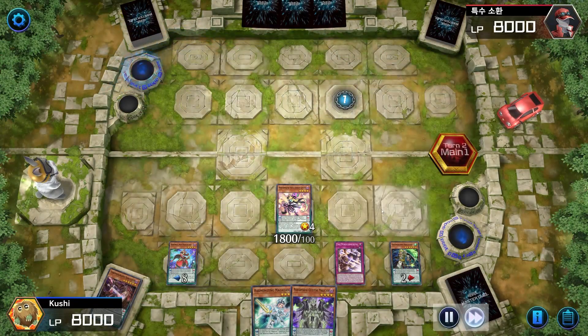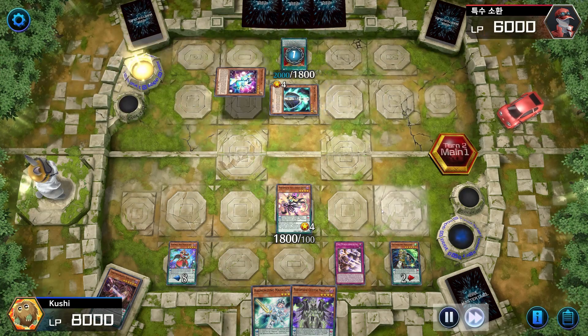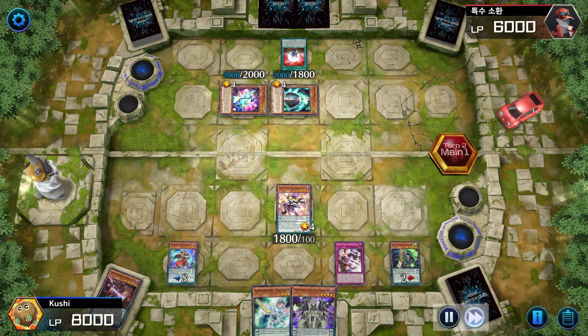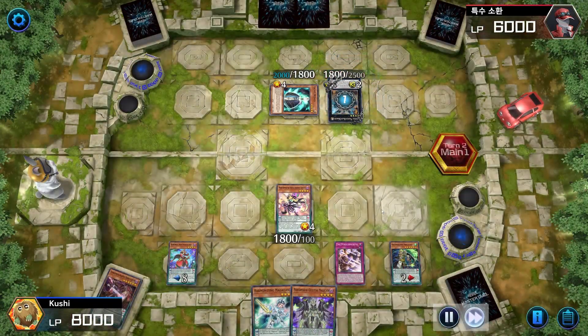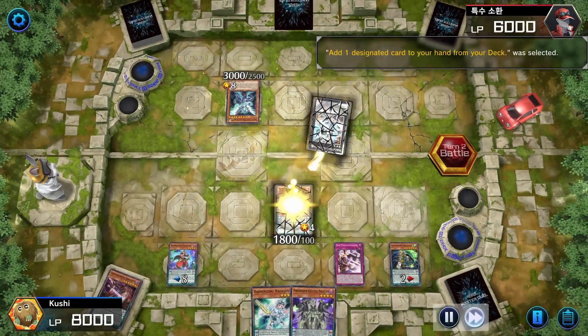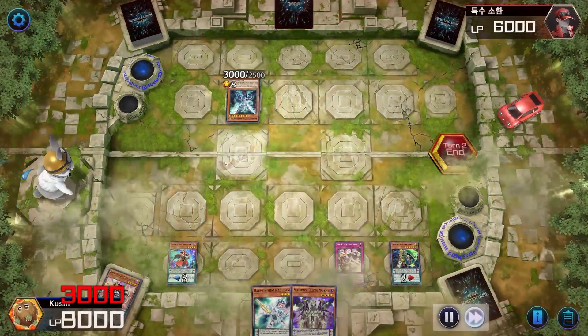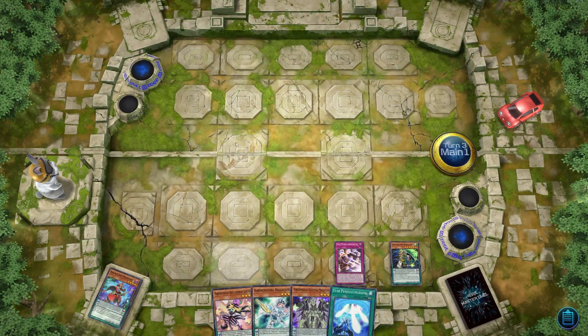Destroying his monster — since my card doesn't get destroyed I have to send a card to the graveyard. He has plays for days though: he activates a card to special summon back his monster, special summons it twice, then XYZs into a card I also have. It's better in his deck because it lets him special summon Galaxy-Eyes from hand. He attacks for 3000 to destroy my monsters. I use my card to destroy Double Iris, which destroys his monster, and then I combo off.